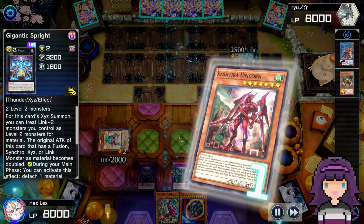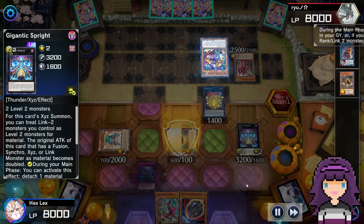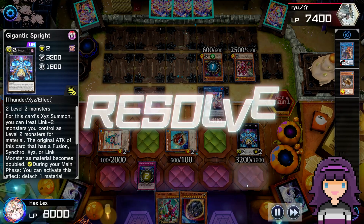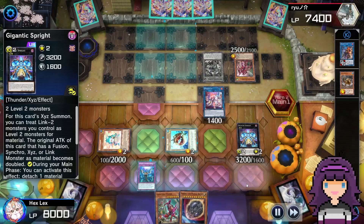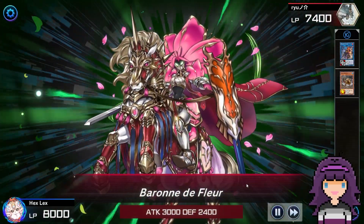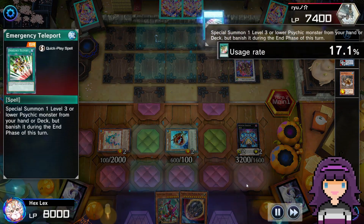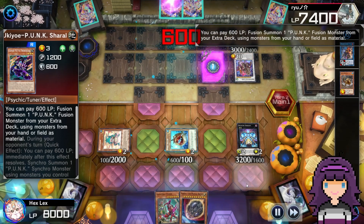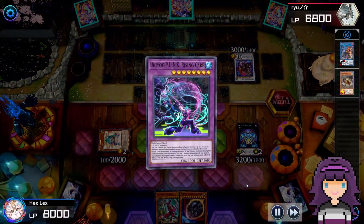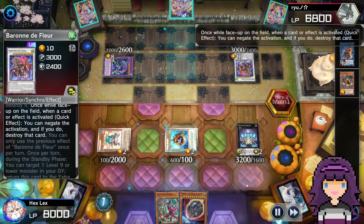Opponent's going to drop the Kashtira Unicorn — I've got the Imperm for that. That'll negate the effect to search Birth and stop them from banishing from my extra deck. They normal summon Zami, revealing themselves to be Kashtira Punk. I'm going to Imperm that as well, just kind of hoping they go to Barone and stop after that. And it seems like that is what they do — they summon the Barone de Fleur, dropping the Omni-Negate on the board and activating the effect to pop my Elf. But they actually have a follow-up from the Elf Talley. Things are not looking good. The Rising Carp is going to get summoned. I do have the Nibiru, but they have the Barone up now. I'm still going to throw out the Nibiru just to use up my opponent's Omni-Negate — probably the best use I'm going to get out of Nibiru this whole game.